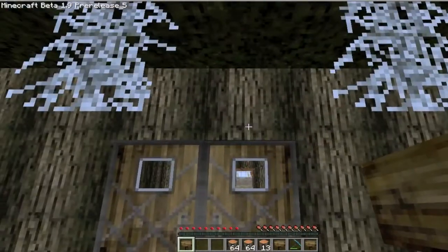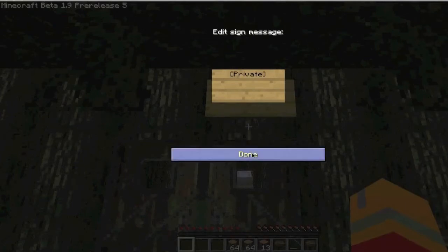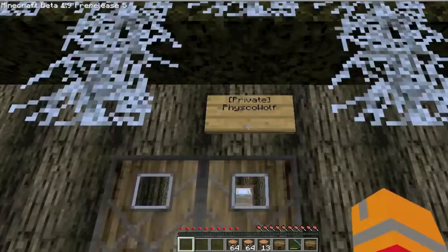So first off, to private a door, get a sign and do private — your name will be added to it and then you can open that door.